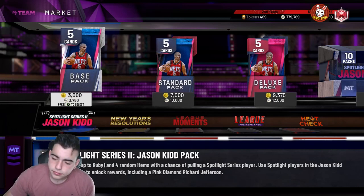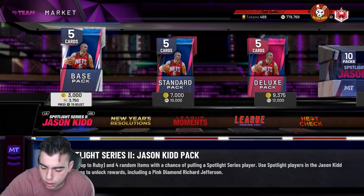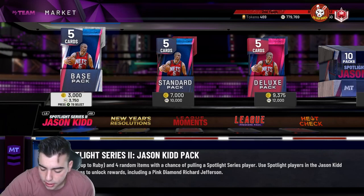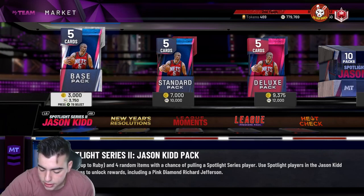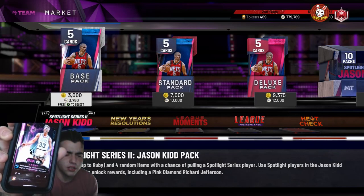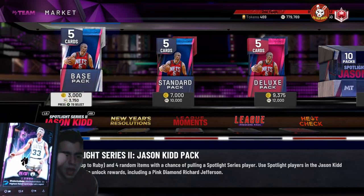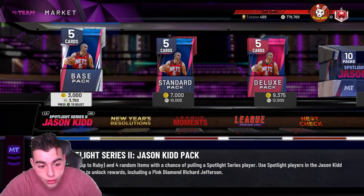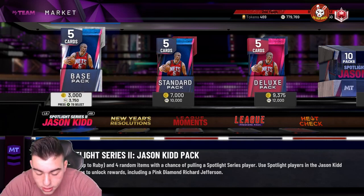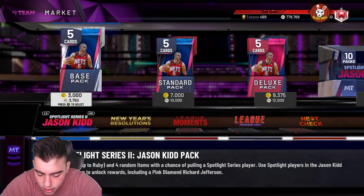Here we go — got some of the stats on the phone. We got the pink diamond — a 97 pink diamond Bird. Shout out to Shake and Bake; he's tweeting out all the stats, he always has early access to this stuff. Here's the card art for the Larry Bird. Nice 97 overall pink diamond Bird, and it's crazy how I actually called the flash stats. I'm hyped. Snipe day today — we're gonna have about four videos so stay tuned.